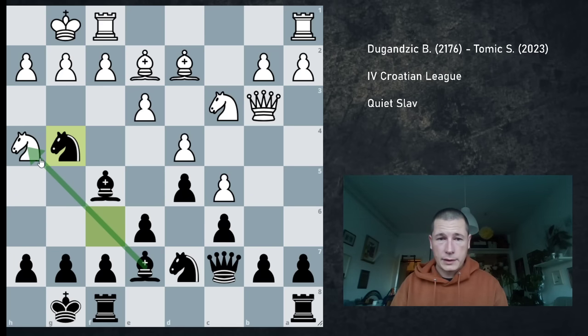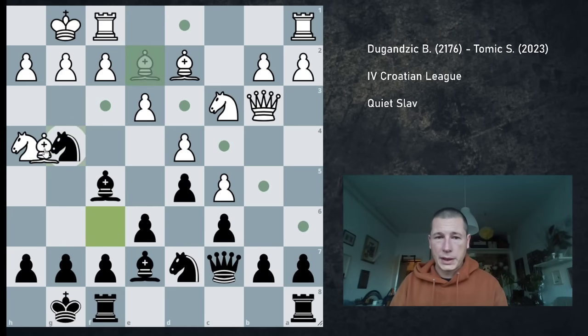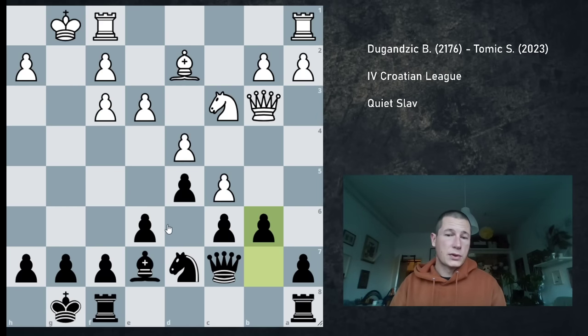The reason for that is Ng4. Now I'm threatening the knight and threatening mate in one. The only move to save the game is knight back to f3. If Bxg4, then Bxg4. Now the knight has to defend mate, so Nf3. And after Nf3, gxf3, b6 — white's position is just collapsing.